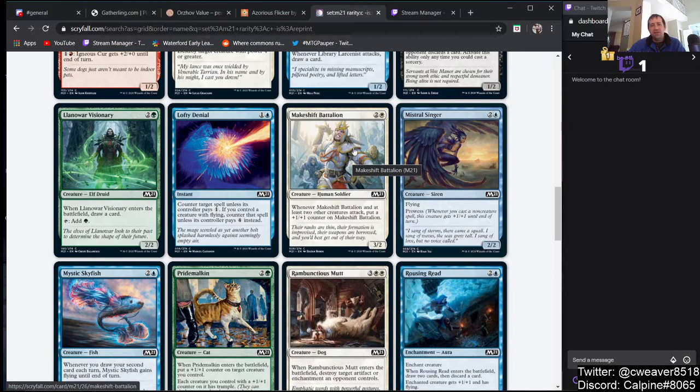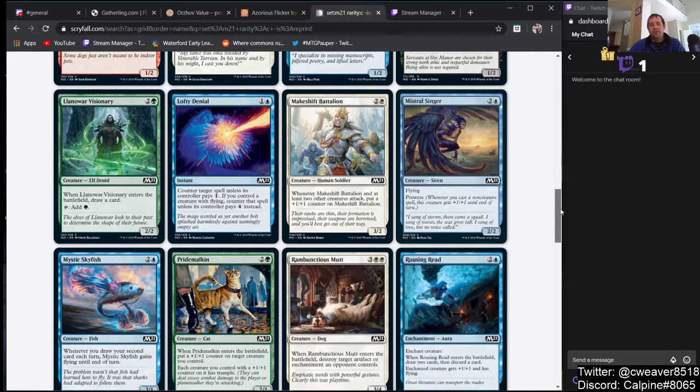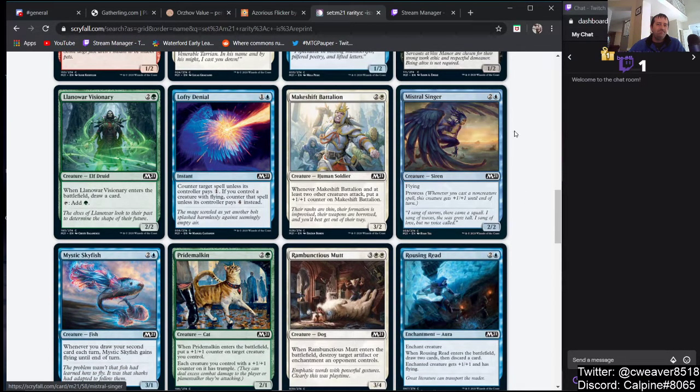Makeshift Battalion is a 3/2 for 2 and a white — when it and at least two other creatures attack, put a +1/+1 counter on it. Like many things spoiled here, it costs three mana so it's just not playable. It costs too much to do too little. For aggressive creatures you really want two mana or less — if this was a two-mana 2/2, it would be kind of playable in White Weenie, but it's not.